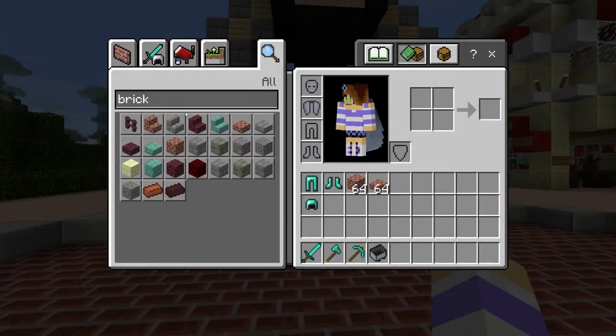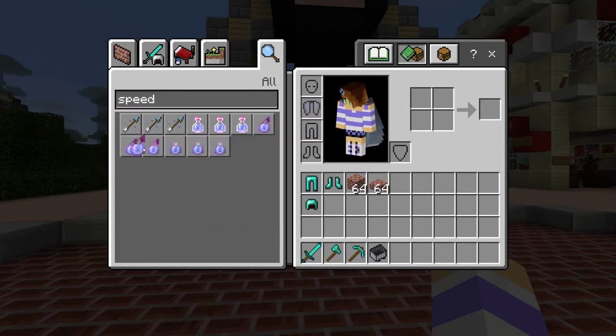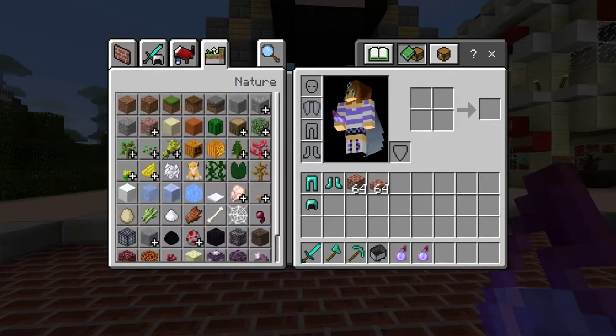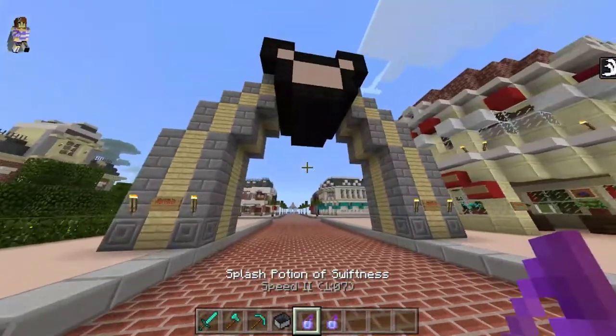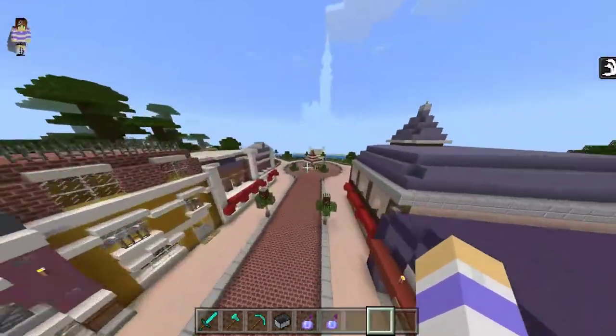Here we go guys, entering Disneyland Paris. I actually broke a brick on accident - that was my fault, but you know, just to make things go a little bit faster.